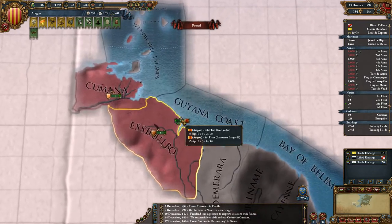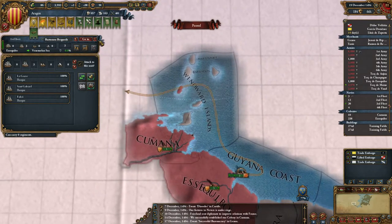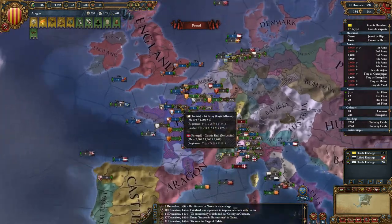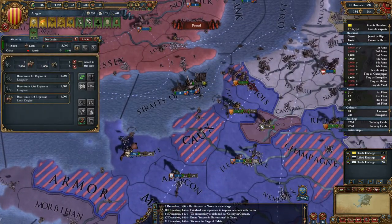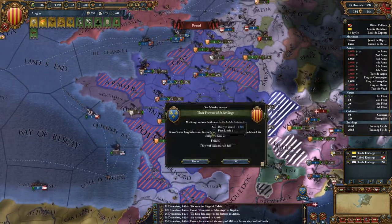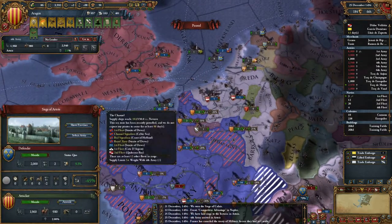That's repaired now as well. Got to explore by there. Calais is done, so I can move these troops on there. I have 17 days to get the diplomat back. There's a Portuguese army that's nearly taken that. Reached Artois.